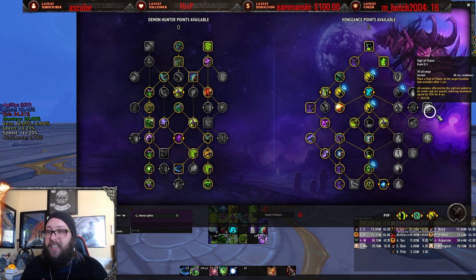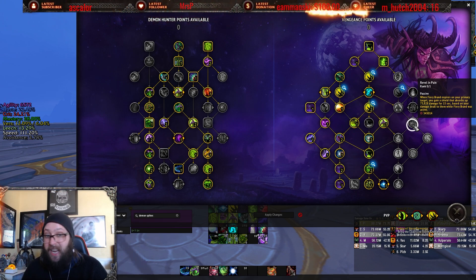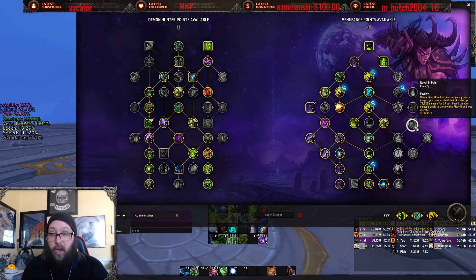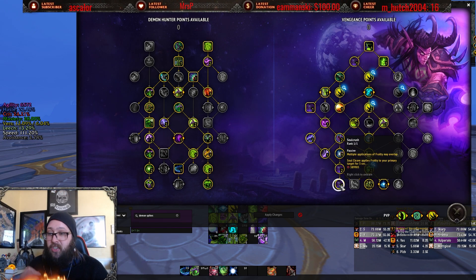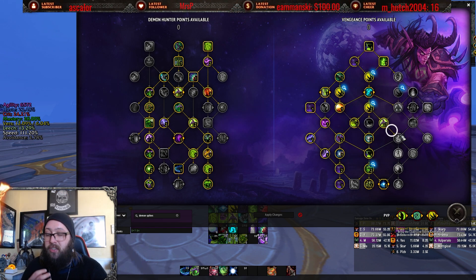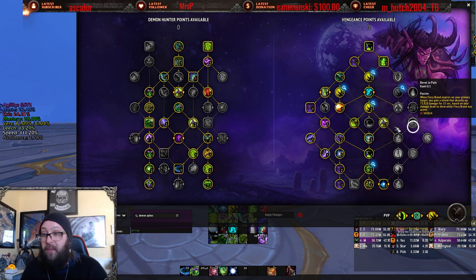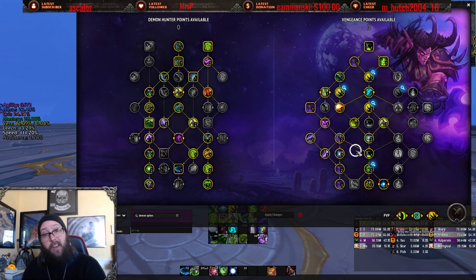Not to mention, taking things like Revel in Pain is incredibly difficult. You lose so much defensive value for a slight absorb when Fiery Brand drops off, because you have to start taking things out of the left side of the tree — things like Soul Crush, which is incredibly good, and Vulnerability, which is really good as well. You start to lose a lot of ability to make use of your flex points.